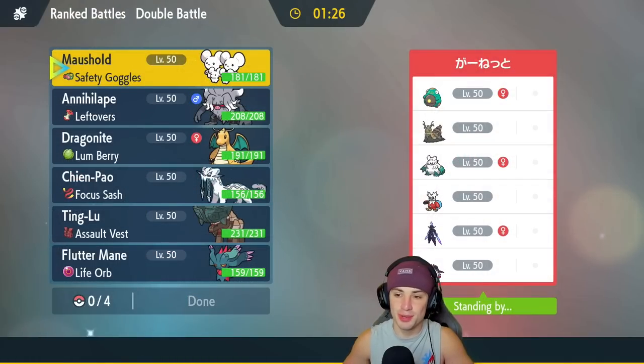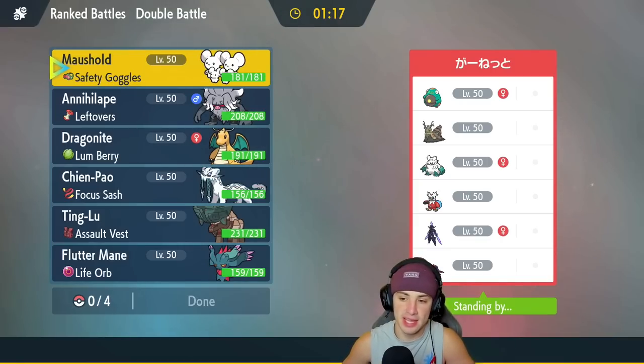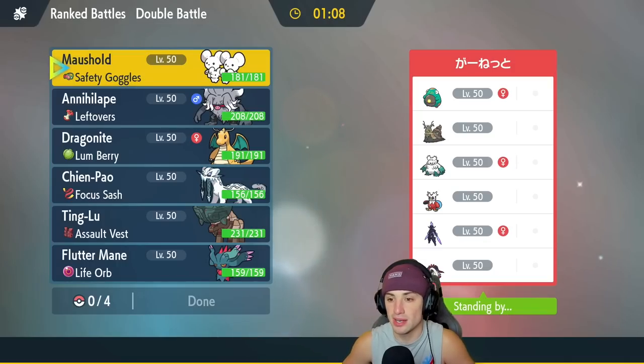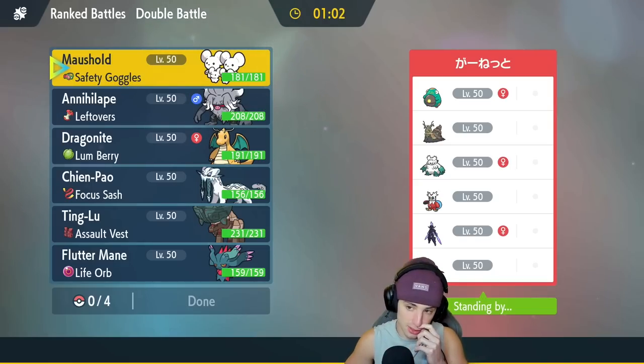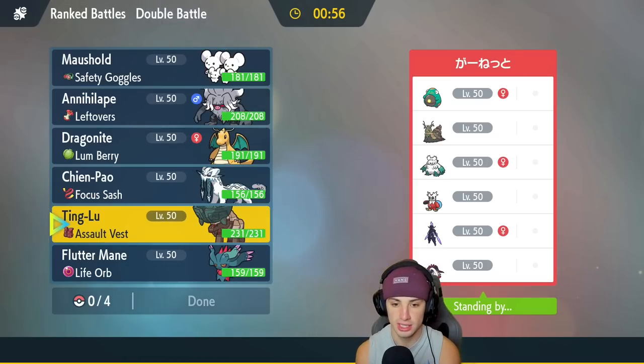First match coming at you guys — we are going up against a Wo-Chien team right here. They got Wo-Chien, Belly Drum, and then a Snow team with Abomasnow and Delibird alongside Ceruledge and Great Tusk. How should I play this one? Wo-Chien is going to be kind of annoying. We do have Chien-Pao to get after it, but Wo-Chien drops the physical attack stat, so Flutter Mane is actually going to be really good here. I could lead Ting Lu, because if they lead Wo-Chien, I could just go for Fissures — that would be one way to KO the Wo-Chien. I'm going to go in with both of them.